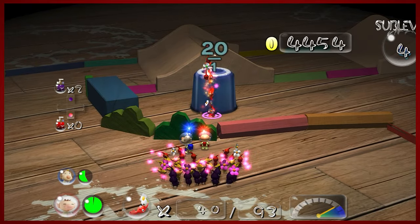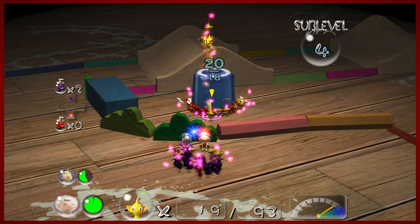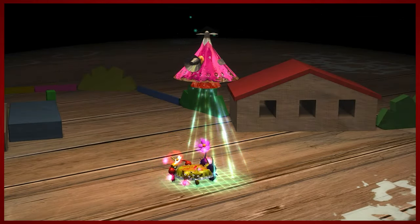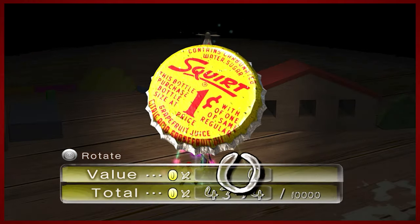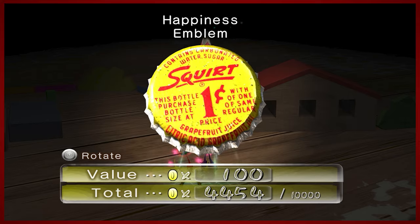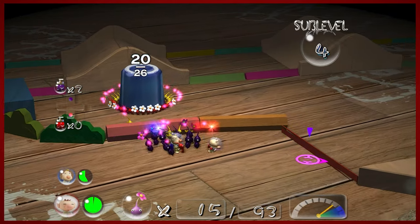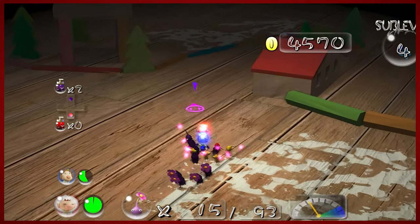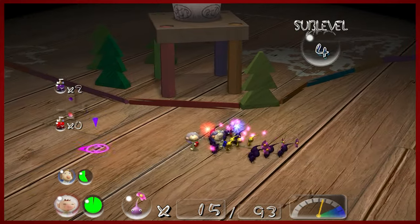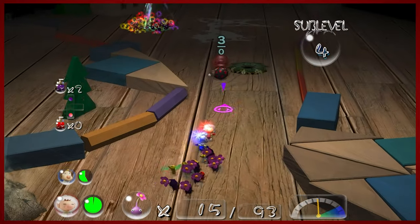Maybe the spice spray will speed up this process. You can't make an omelet if you don't kill a few Pikmin. The Happiness Sample — you're just a little squirt. I think there are three treasures in this one. But I can't reach that one because I don't have any more yellows.